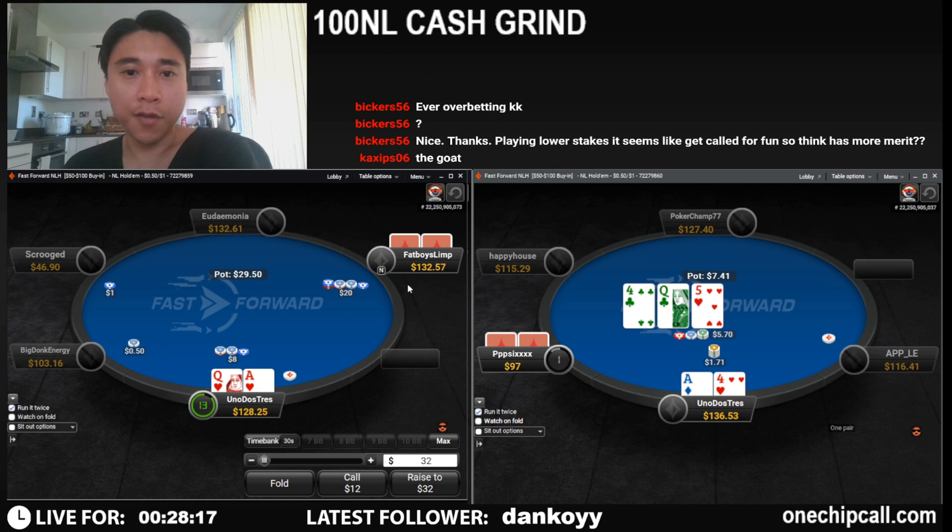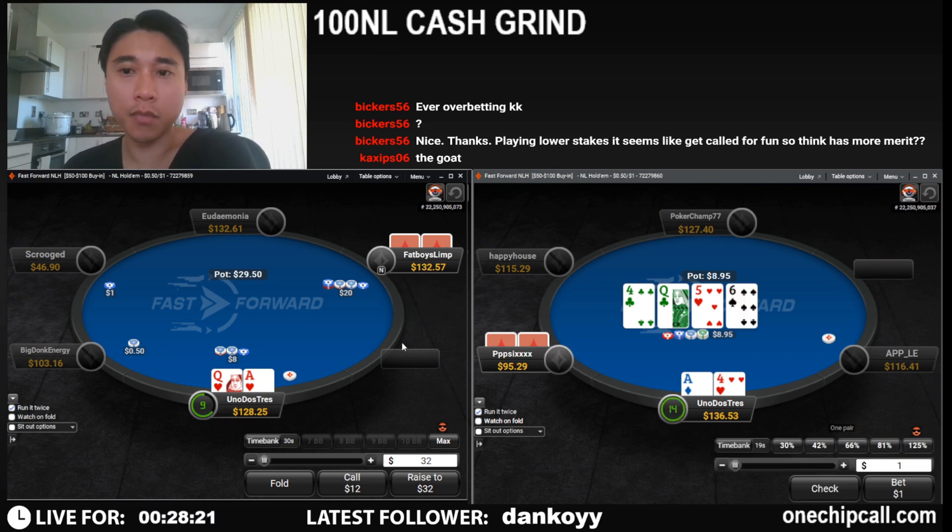Two-bet and three-bet ace-queen. We see a four-bet from this guy — the same one who three-bet with four-five off a little while earlier.